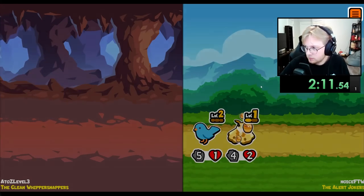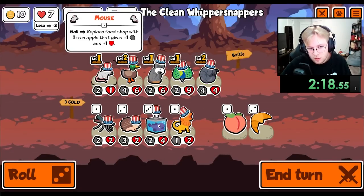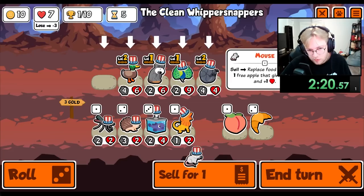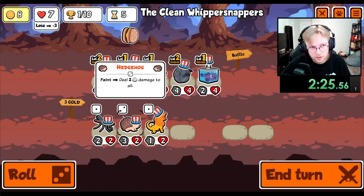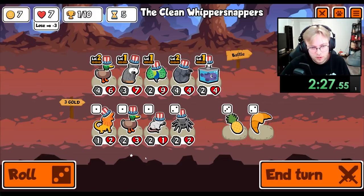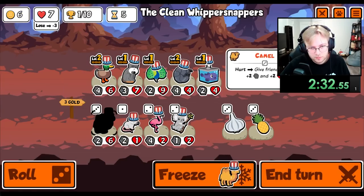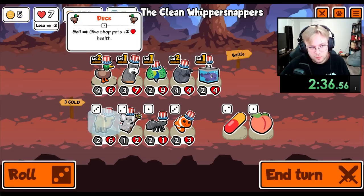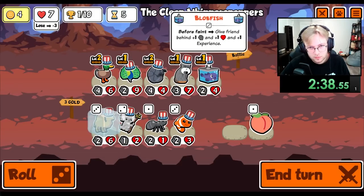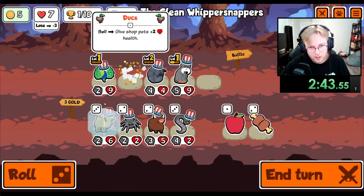Okay, well that's good. We freeze that there. We just go ahead and give it to you. I'd like to see — there's a Camel. I'd like a Camel and a Leech. Before I sell the duck — now I can sell the duck.